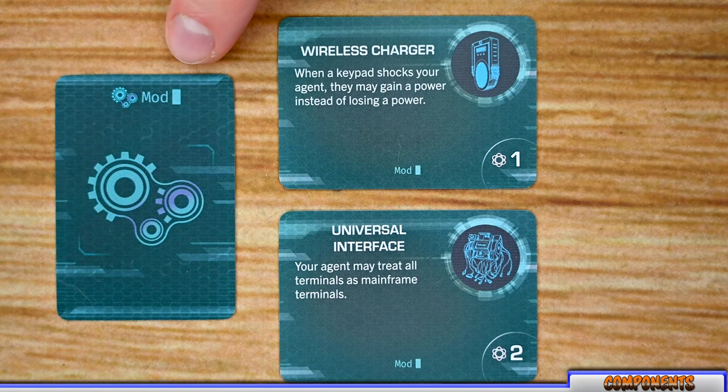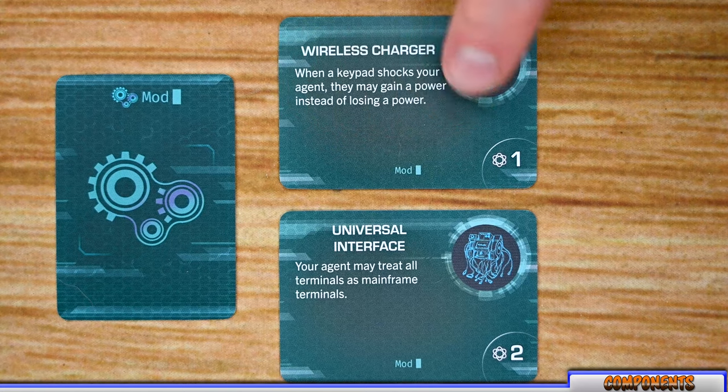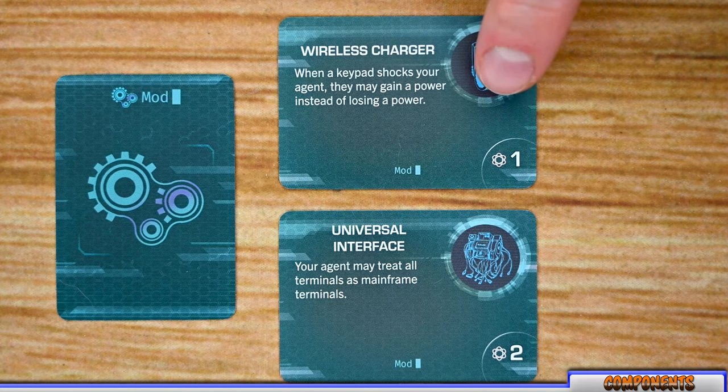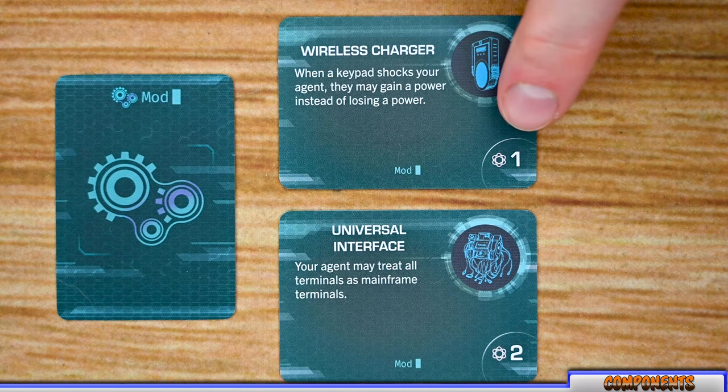Mod cards, once installed, will grant a player a permanent effect for the rest of the game while equipped. Each mod card lists the name and its effect. Initially when a player gains a mod card it will be uninstalled, and they can take a free action to install it, discard it for its listed power, or trade it to another player. Once a mod is installed, a player cannot trade it, and if they discard it they will not gain the power listed.